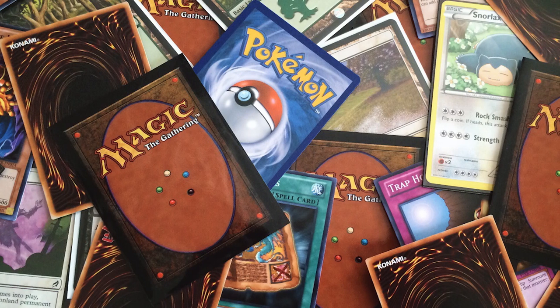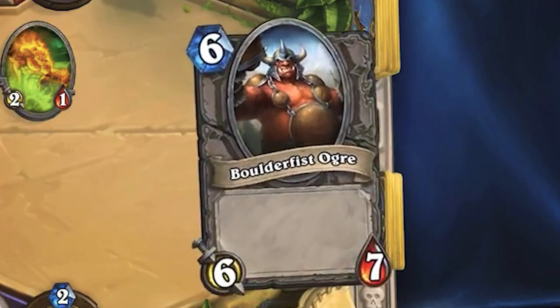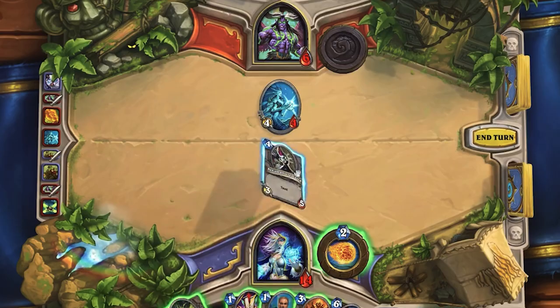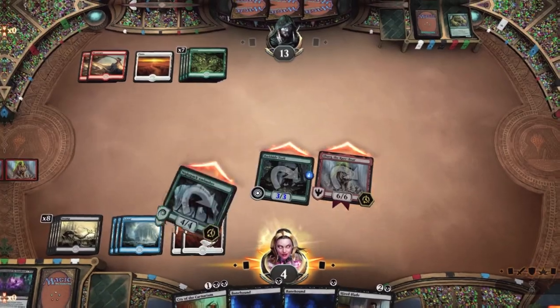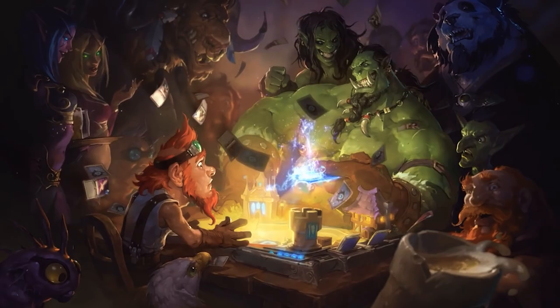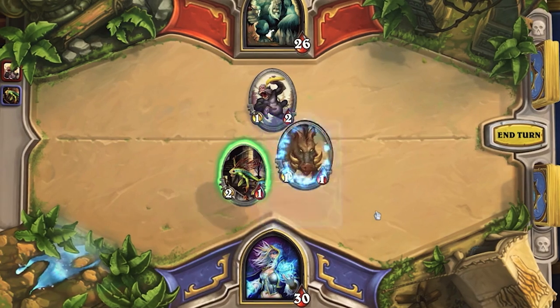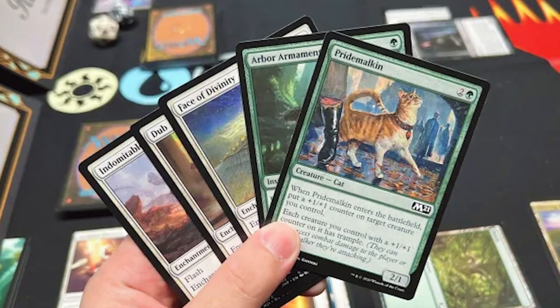In almost every single card game, randomness is one of the core aspects of it. The inherent nature of drawing a card from your deck is completely random. Compared to the most popular card game Magic the Gathering, one other card game decides to take randomness to a completely different level. And that game is Hearthstone. Since Hearthstone was built as a video game rather than the traditional paper method, they can use randomness in completely new ways.